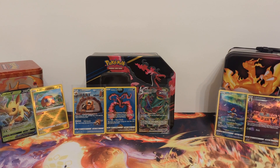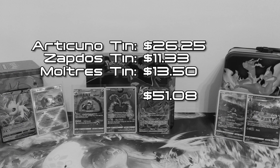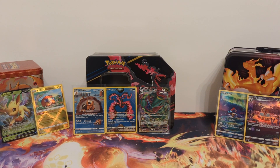That does it for this opening. I do think these tins are definitely worth it — I'm guessing I got well more back in terms of value versus how much these cost me, which was around $70. The Blackstar promos — Galarian Moltres, Articuno, and Zapdos — are pretty fun, interesting cards you can only get in these tins. With pull rates like these, I definitely plan to do more Crown Zenith openings in the future. Thanks for watching and see you on the next video. Please like, comment, and subscribe.